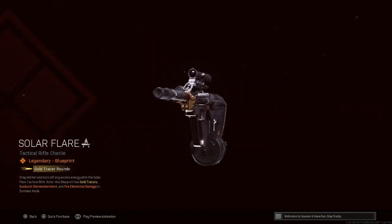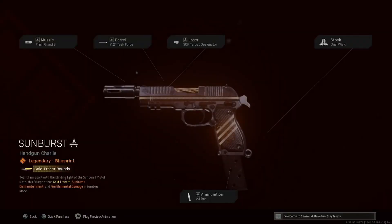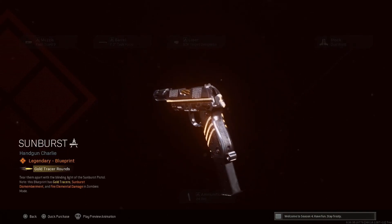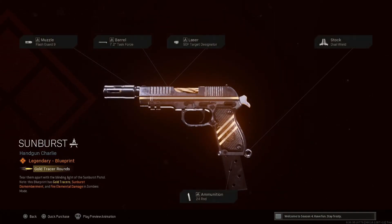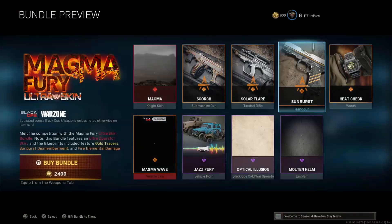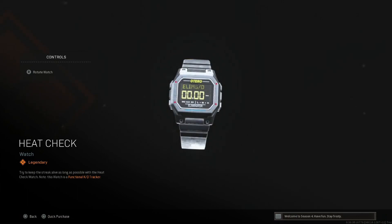We have Solar Flare for the AUG — muzzle brake, match grade, five milliwatt, raider pad, and 45-round drum. Doesn't look as dope as the 74u, but still not terrible. Now we have the Sunburst for the Diamati and this one looks fantastic, I really really like this one. Flash guard, task force, SOF target designator, dual wield, and 24-round magazines — not terrible on the attachments. We also have a heat check KD tracker, which is very cool.